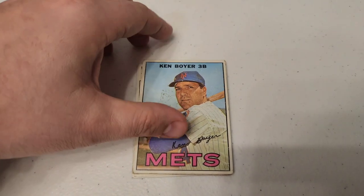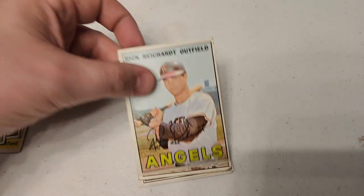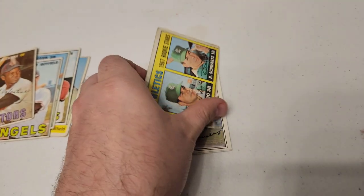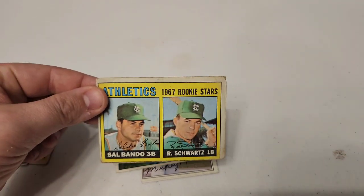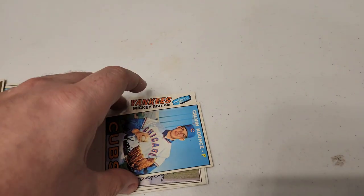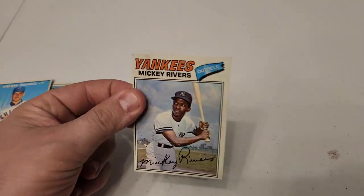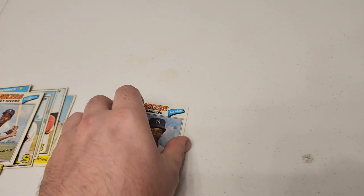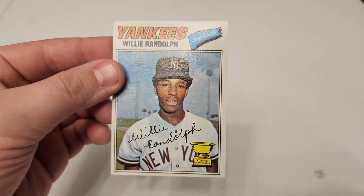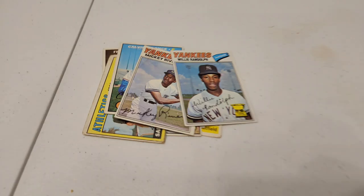Ken Boyer, Rick Richard, Fred Valentine, and a 1967 Rookie Stars card with Sal Bando and R. Schwartz, a Calvin Kunts, a Mickey Rivers, and last but not least — I know this guy — a Willie Randolph Topps All-Star Rookie. Pretty cool! A little bit of vintage baseball, keeping it fresh not knowing what's coming out of this box.